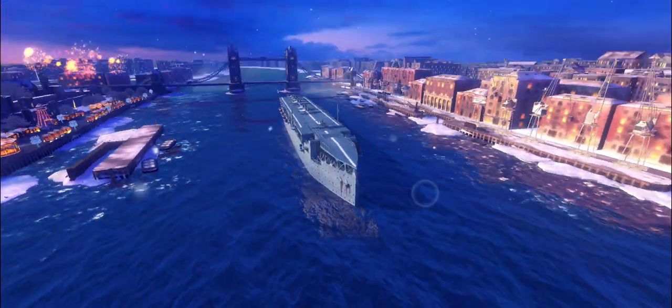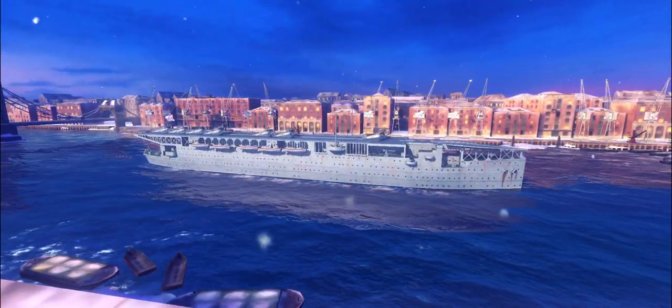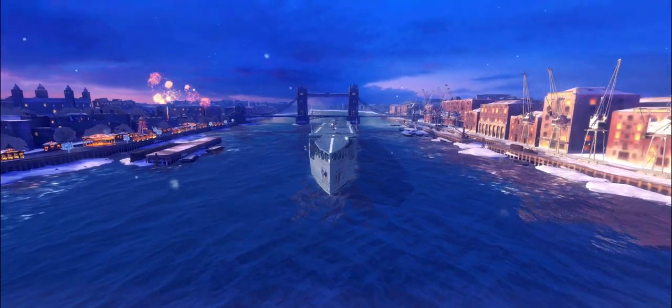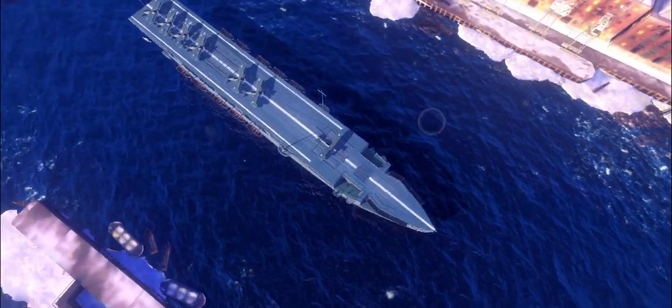They did get rid of the superstructure, which left them in somewhat of a pickle when it came to — well, how are we actually going to sail this ship? There has to be some form of pilot compartment or bridge.